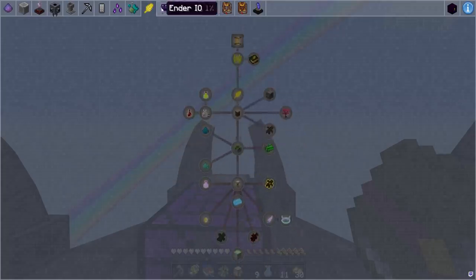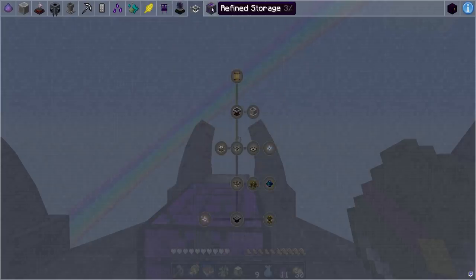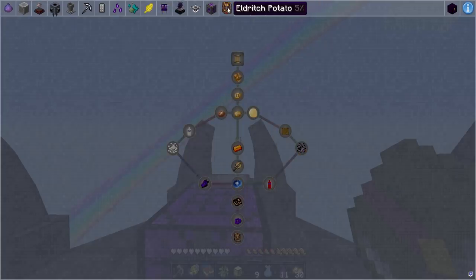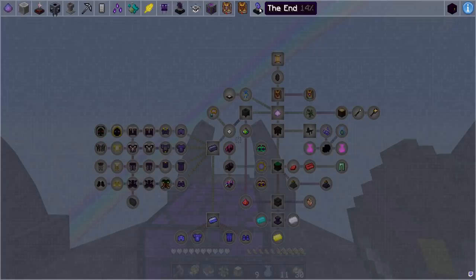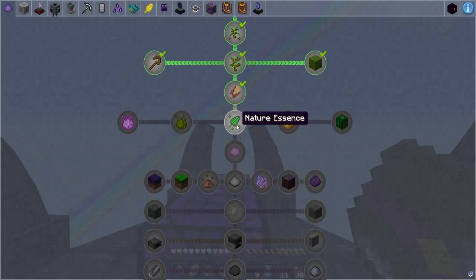Nature magic, Ender IO, The Midnight, Astral Sorcery, refined storage, Eldritch Potato - I don't even know what that's about but I'm very curious. The End as well. So back to the beginning - sorry, a little distracted, just looking to see what's ahead.